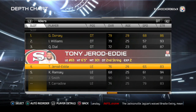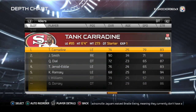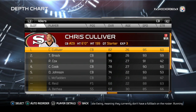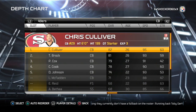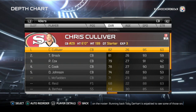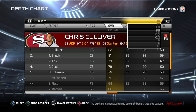Then we're gonna go ahead and move on to the DTs, where we want Carradine and Justin Smith at those two positions. That's pretty much how I set up everybody here on my depth chart. We got the CBs — we're gonna get Culliver and Brock there, and that's pretty much it on defense.